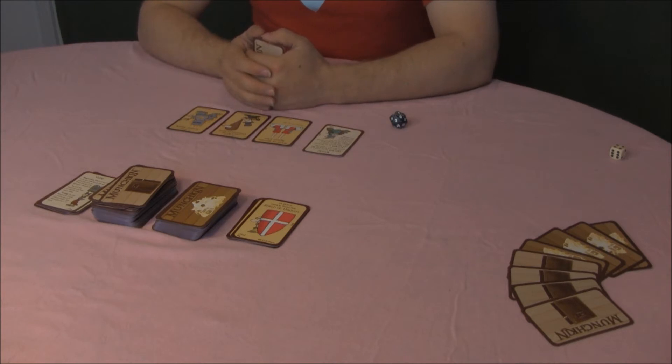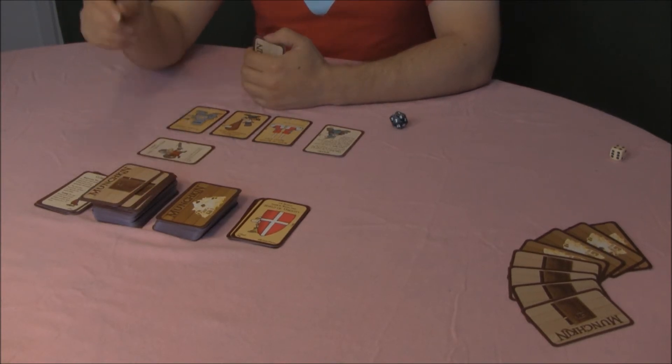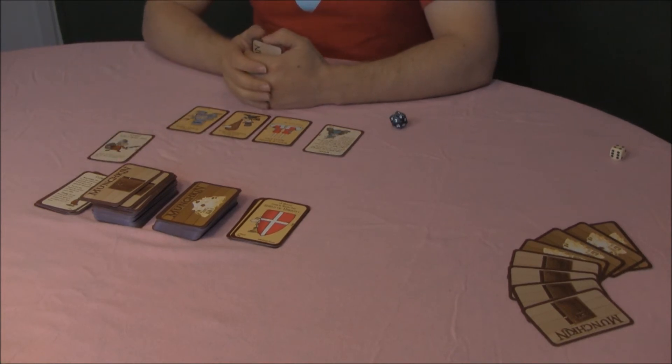Phase one is to kick open the door. You draw one card from the deck and place it face up. If it is a monster, you must fight it. Resolve the combat completely before you can go on.